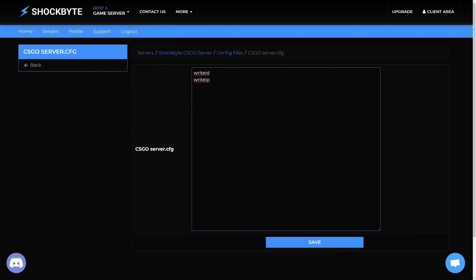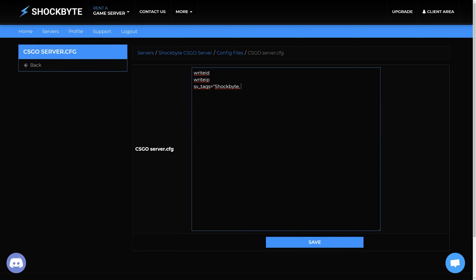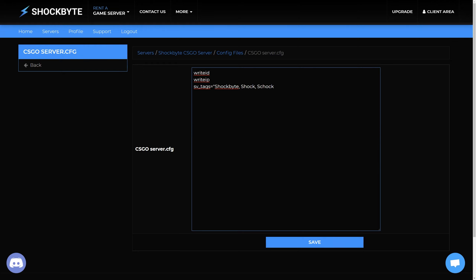Add a new line writing sv_tags equals, then in quotation marks put all of your tags with commas and spaces in between, a bit like you can see on screen now. Just replace the tag one etc. with the tags you want.